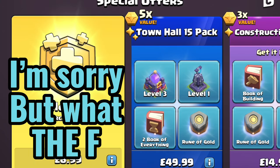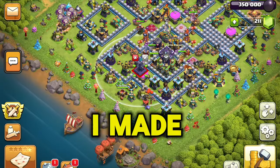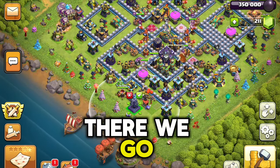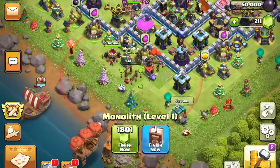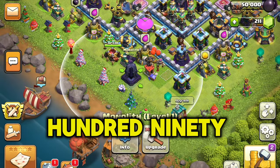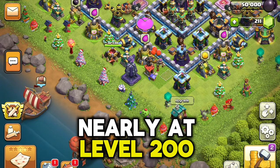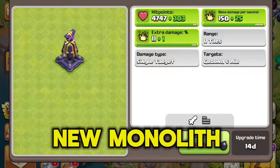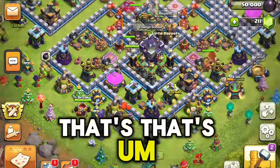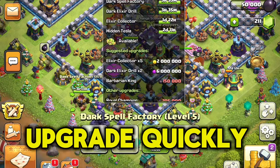That new shop item costs 50 quid - no, we'll do things manually, I ain't made of money. We've placed him and boom - 199! Nearly at level 200, guys. We have got the new Monolith and you need to upgrade it with Dark Elixir.